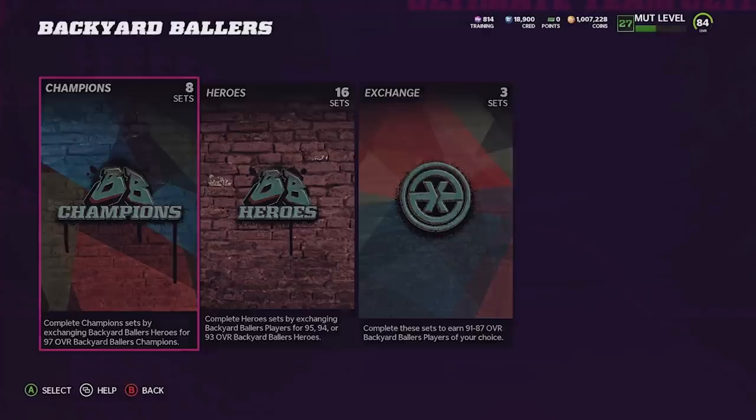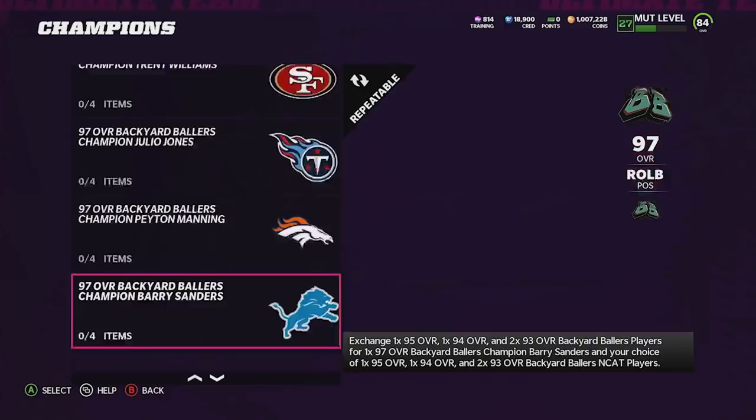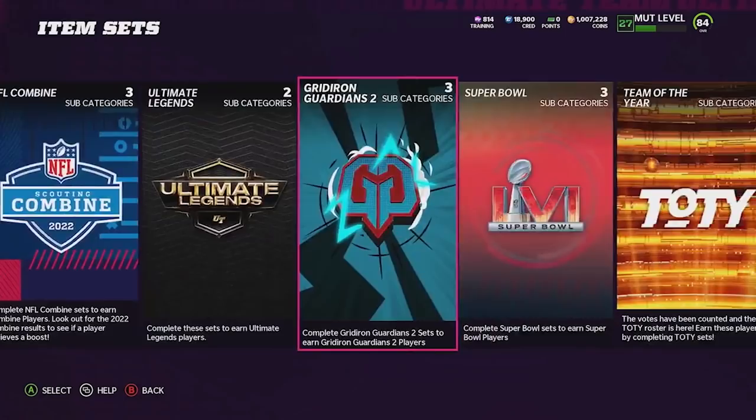One of the sets I will be completing is Backyard Ballers - there's just so many good champion options. I don't even know which one I'm gonna go with. It's gonna come down to probably Julio Jones, Diggs, and probably Jimmy Graham. I'm thinking Jimmy Graham for sure though. Let me go figure out what I want to do here and let's start it off.